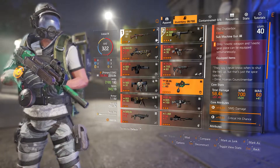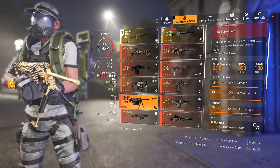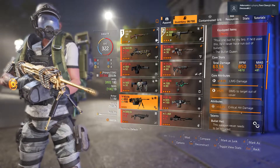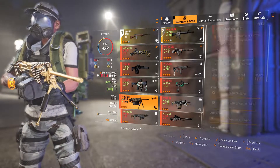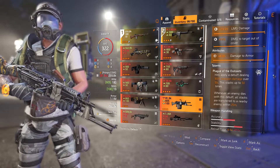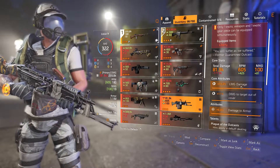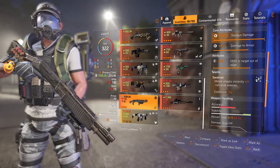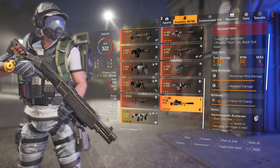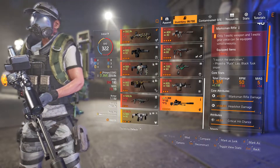My Chatterbox is just missing 0.5% on crit hit chance and will be maxed out. My Bullet King is now better than ever, which I normally use with my DPS build. For my Pestilence, I also got two god rolls on it, which I'll be using with my True Patriot build. My Sweet Dreams and Nemesis are now where I want them to be, so I'll probably reconfigure them again to see the chances of getting a good roll.